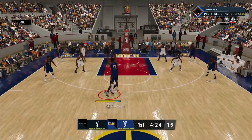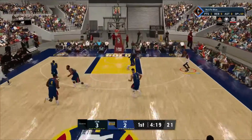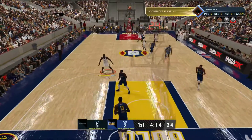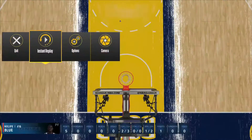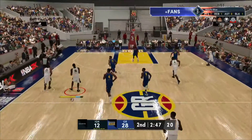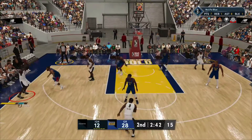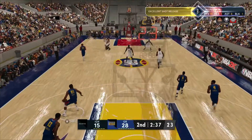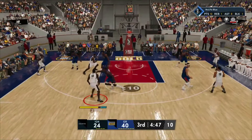Tip number one: play 12-minute quarters. As soon as I got to the NBA, put it on 12-minute quarters off top. That way I get more opportunities to shoot the ball more and get open. And when you first start playing and your overall is not that high, have it on Pro. Don't put it on Hall of Fame unless you're really making videos for YouTube with a whole MyCareer series — you're trying to get your player better so you can hurry up and play online to beat people.